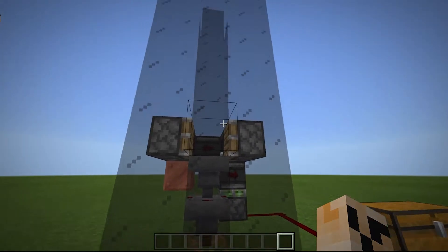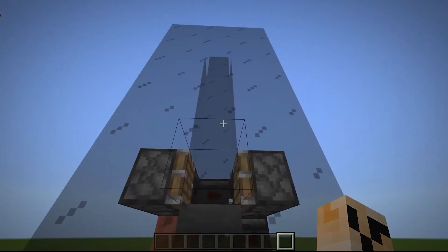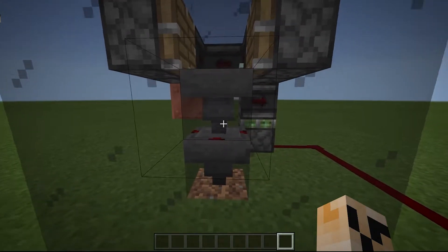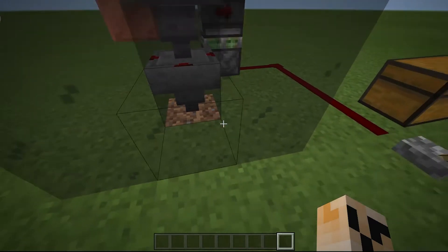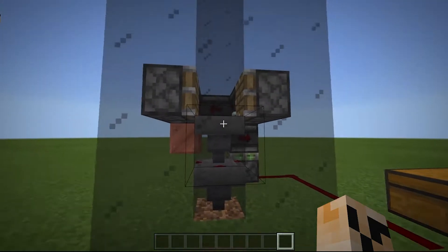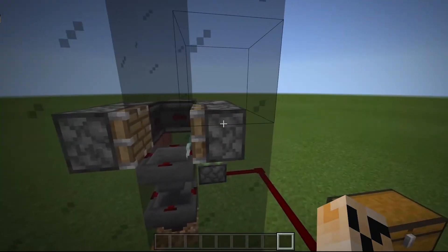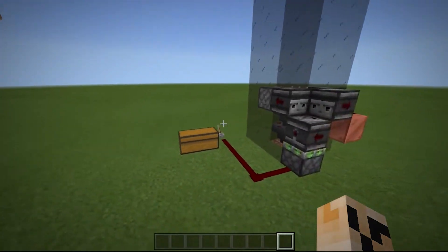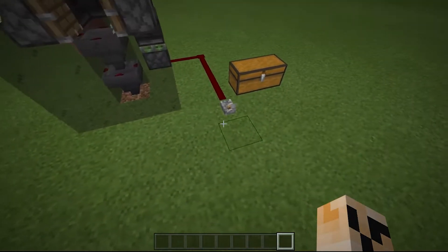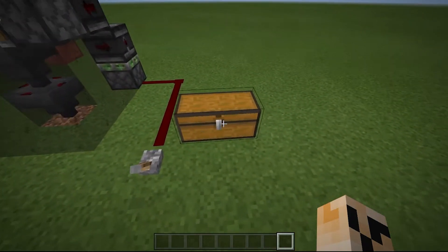This will start off as a standard drop chute for, say, a mob spawner — just a single wide with whatever collection method you prefer, whether it's just a hopper and a row of hoppers, or a chest, or a dropper spitting out, or whatever you want below it. But then you're going to have just a couple of pistons on each side, and then a bunch of observers clocking that thing. You can run the signal to wherever you want, and then one sticky piston.